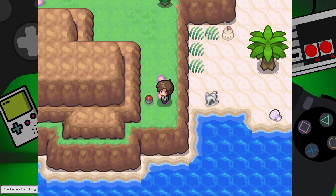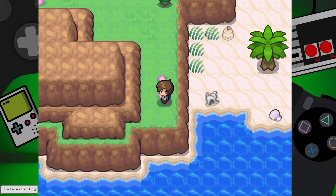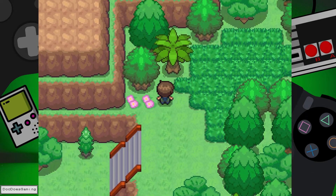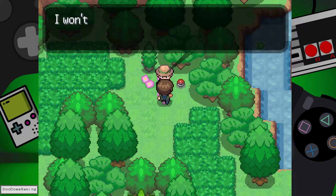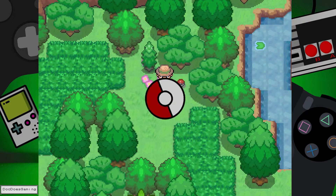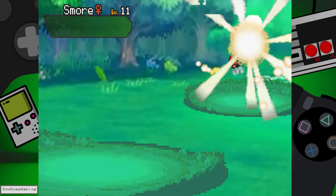And another item — a Water Stone. Alright, didn't expect that. But makes sense. I wonder what kind of Pokemon evolves with a stone here. I won't let you catch my bug friends. Jokes on you. I already have my own bug friends. His name is Sag.